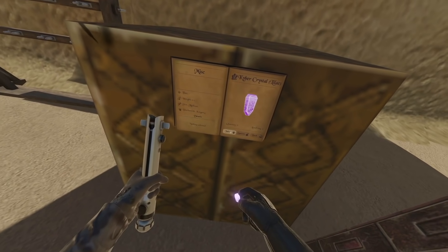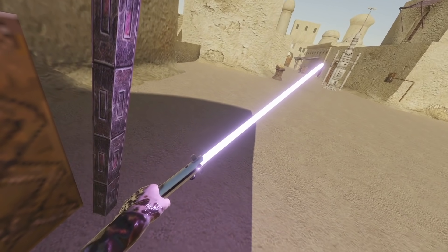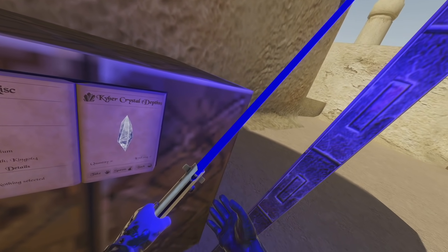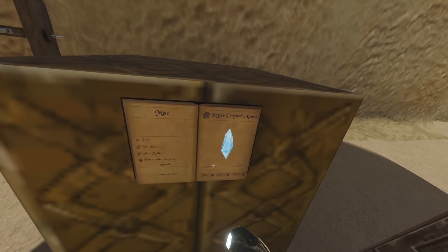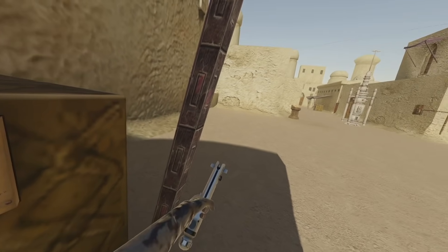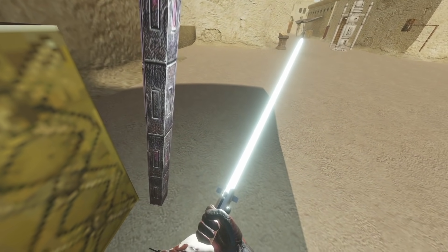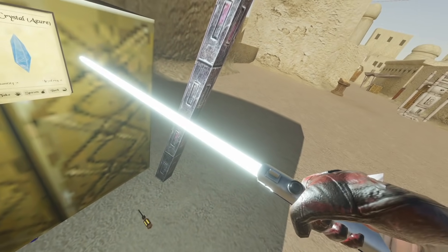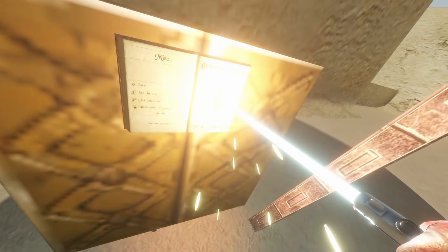Was this purple unstable one there before? I don't know, I don't remember. But now there's also a lilac color which looks pretty — Crystal Depths, whoa that's almost too blue. Oh, Crystal Azure — this one's going to look awesome. So you can absolutely find your favorite color with More Kyber Crystals.